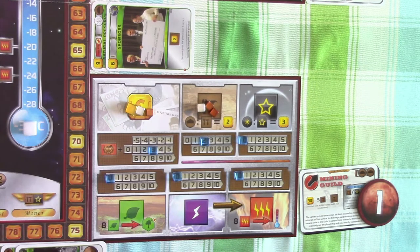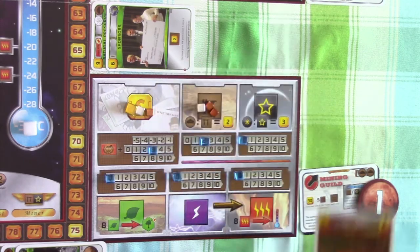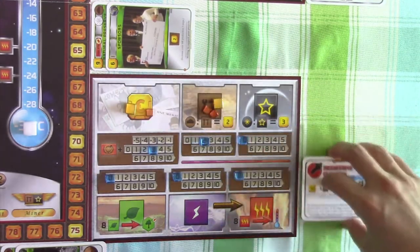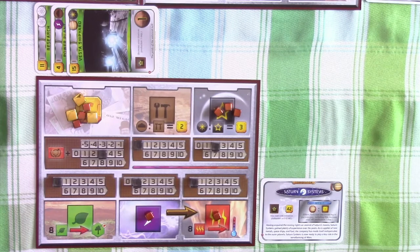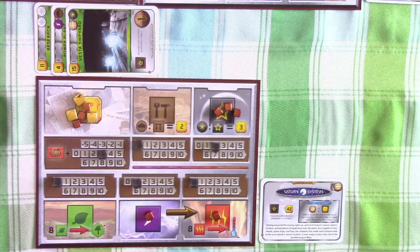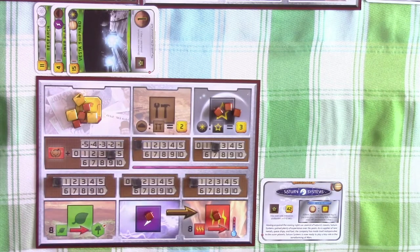To kick things off, the Mining Guild spawned some mineral deposits on Mars and gained five steels by paying five credits. They've decided that's all for now and move on to Saturn Systems. Before we get to Saturn Systems' action, I want to note that when we played Water Import from Europa — our action card — it has a Jovian tag, which should have triggered Saturn Systems' ability to increase their megacredit production by one. I think I forgot to do that, so let's correct that now.